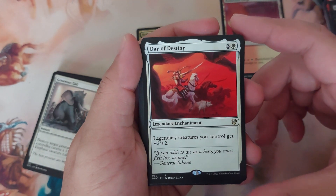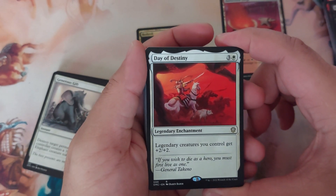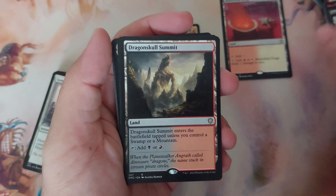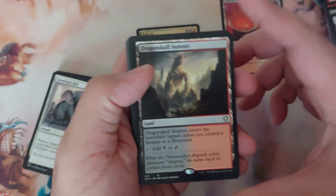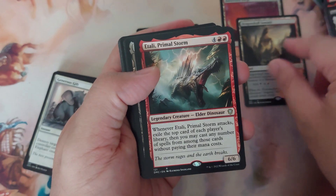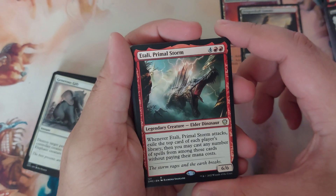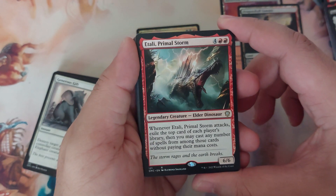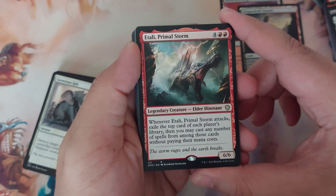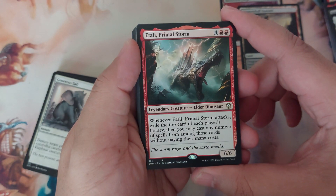Day of Destiny — an anthem for your deck: legendary creatures you control get plus two plus two. Here are the rare lands for the deck: Dragon Skull Summit. Another legendary creature: Etali, Primal Storm — six to cast, 6/6. Whenever Etali attacks, exile the top card of each player's library, then you may cast any number of spells from among those cards without paying their mana cost.